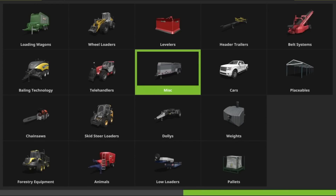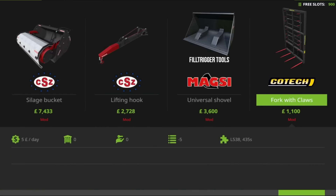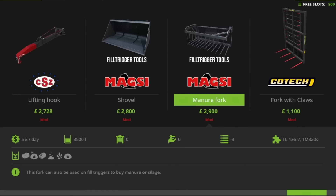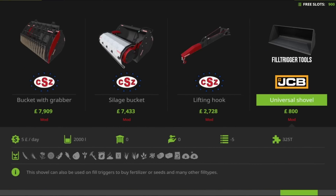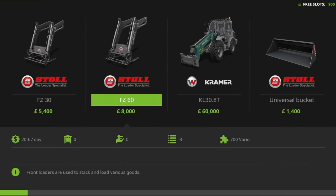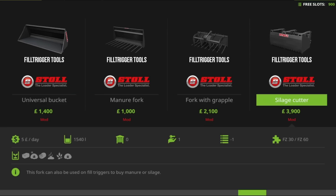So what we'll do is have a quick look in store. Under various different vehicles — any vehicle that can have an attachment on the front, pretty much. For example, under wheel loaders you'll have the Magsi universal shovel 6,000 litres, a fill trigger tool. Under telehandlers you've got the Magsi shovel 4,500 litre and the manure fork 3,500, both fill trigger tools. Under skid steer loaders there's a fill trigger shovel and manure fork. And under front loader attachments we have the universal bucket, manure fork, fork with grapple, and silage cutter.